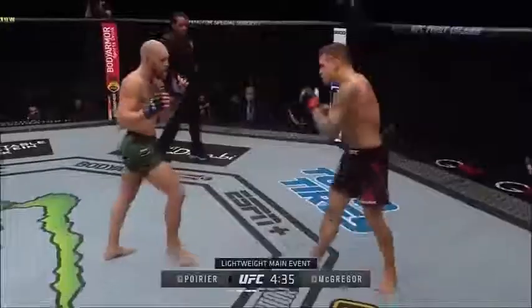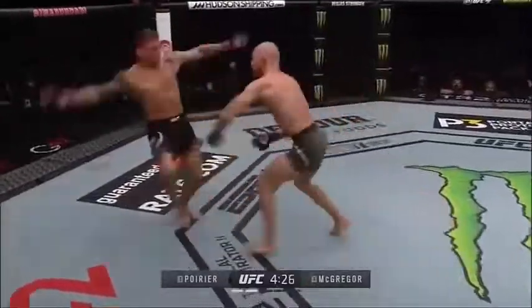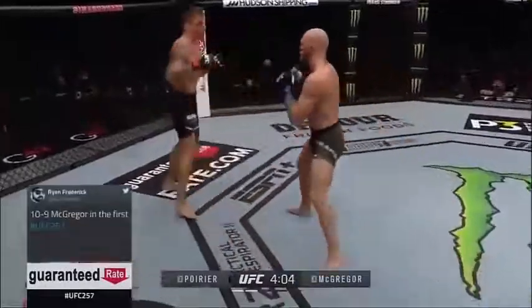Smart move. The wider stance, which is why you see Poirier looking to kick. He does have many skills. Those guys blast those low leg kicks, because Conor will get the timing. Can't throw him blind — every time you throw, it's just got to be safe.